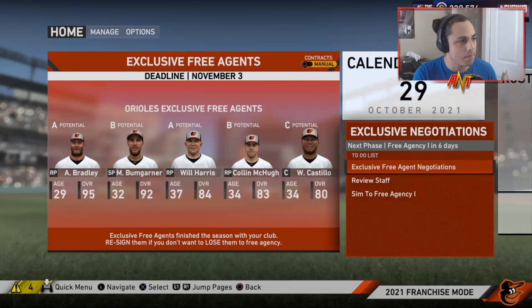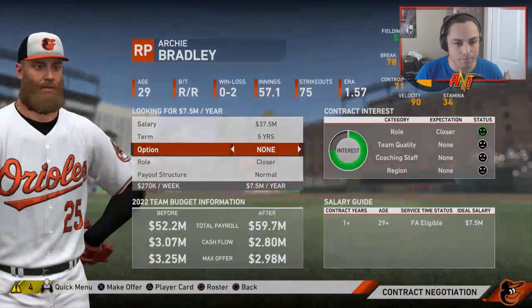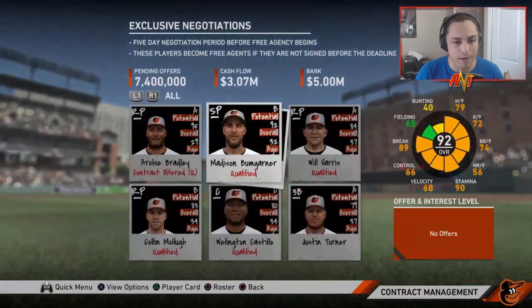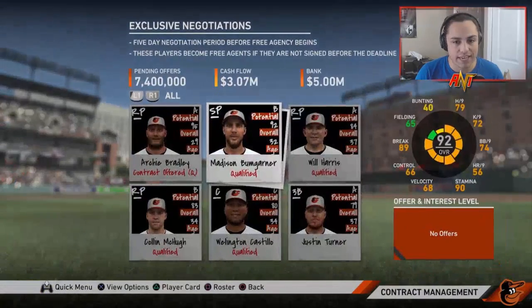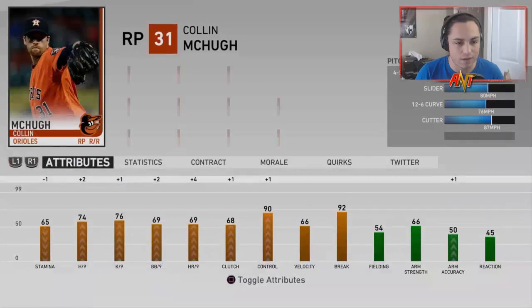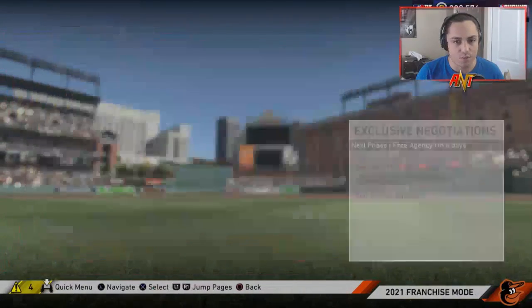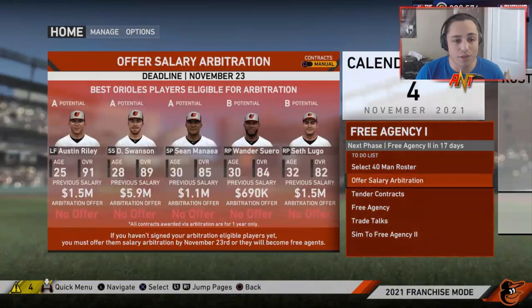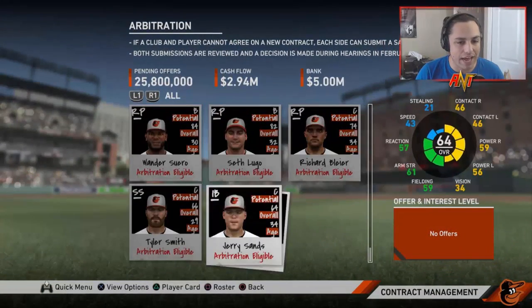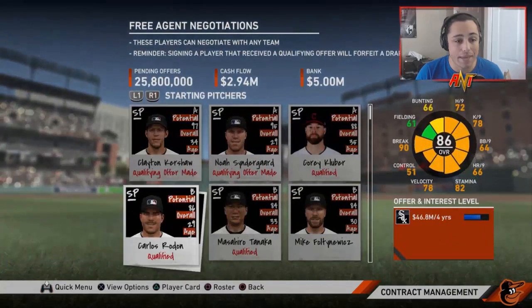Exclusive negotiations: Archie Bradley definitely needs to come back. Madison Bumgarner — maybe a one-year deal. Will Harris might be traded and we bring in someone from free agency instead — there are some really good options. MQ was really good so at least one more year. Avisail Garcia extends. Jordan Lyles extends. Jonathan Scope doesn't extend — that sucks. Arbitration-wise: Bleier probably not; the rest will get it.